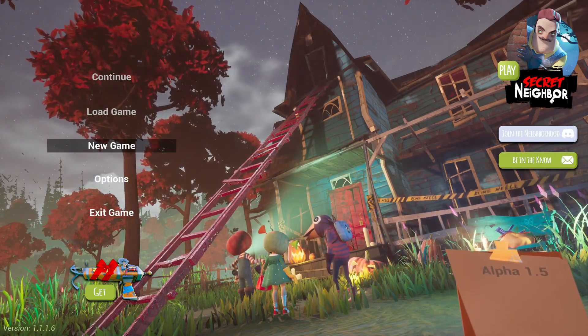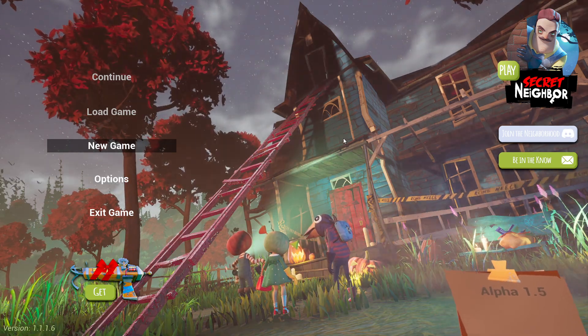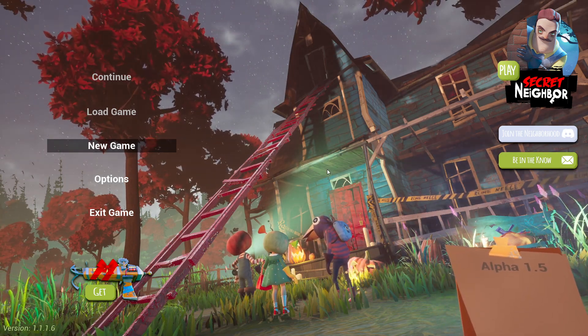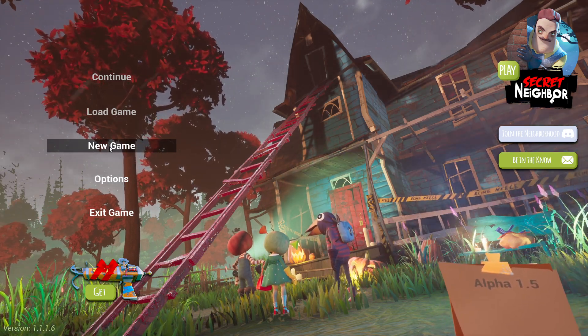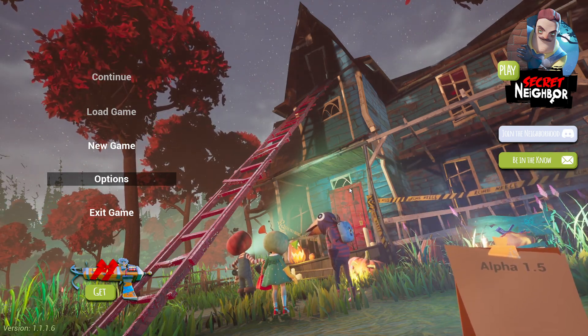What is up everybody and welcome back to Vince Plays. Today I saw that they have a Hello Neighbor 2 coming out here in a little while. So we are in Alpha 1.5 and we're just going to test it out a little bit. The Alpha version is free on Steam and I think they have a release date of sometime in 2021 for this.